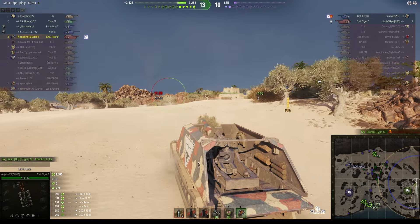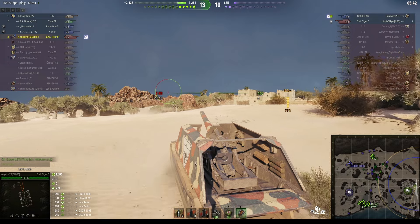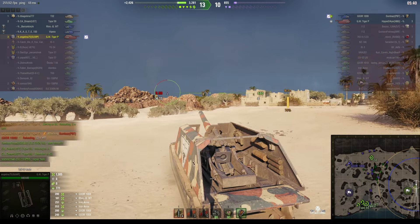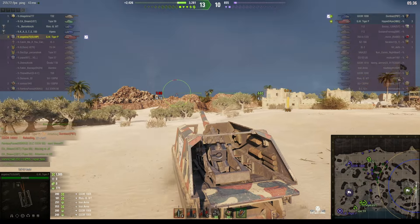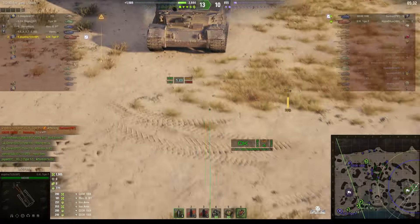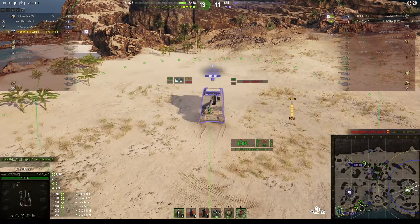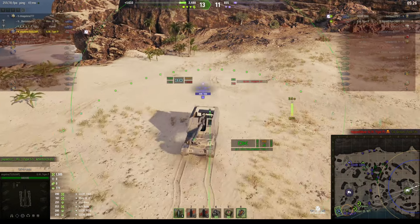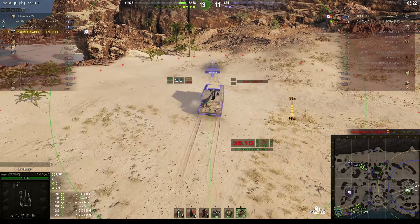Now the T-32 is moving, and the other guys in the south. It looks like this game is going to be over momentarily. Angelina will probably only get one more shot at the enemy. There's the enemy arty — which one does she go for? Is she going to go for the enemy arty? Well, she does. In fact, the GW Tiger P just kills our Type 59 with one shot, and Angelina is going to return the favor.